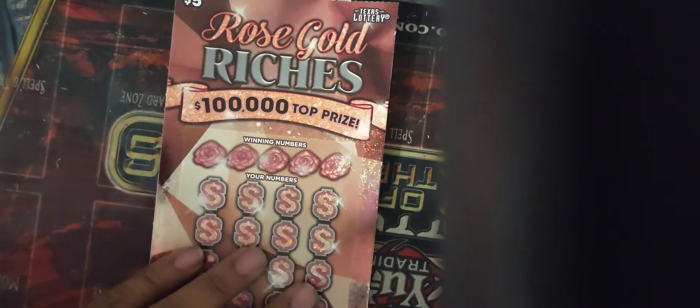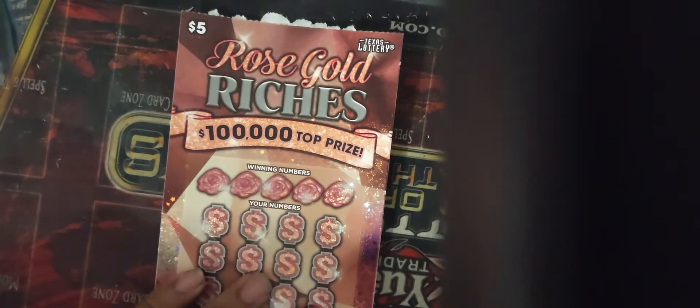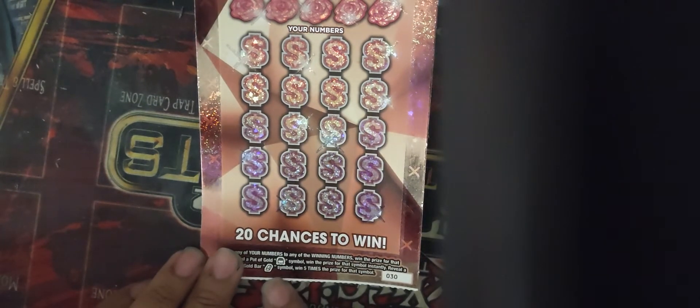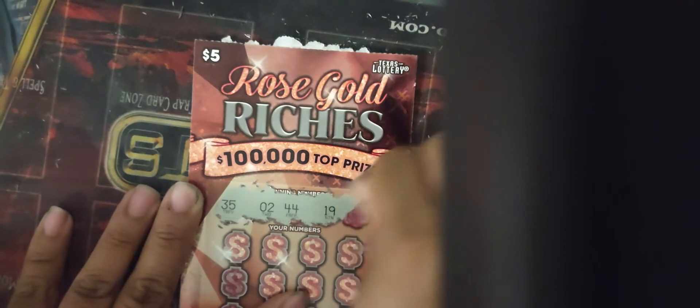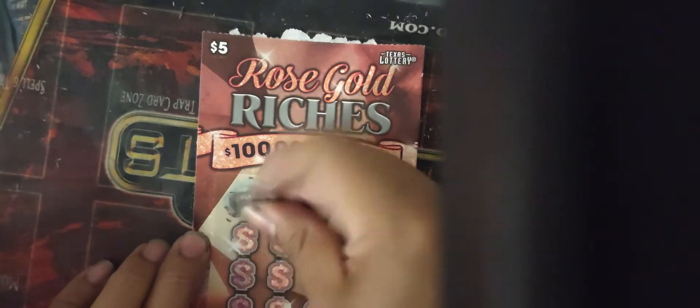Now we're going to do the Rose Gold Riches, which is also $5. This one's simple — you either match one of five numbers, or you get a Pot of Gold or a Gold Bar. The Gold Bar is five times the prize and the Pot of Gold is an instant win. Our numbers are 35, 2, 44, 19, and 45.